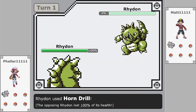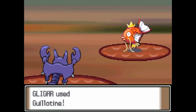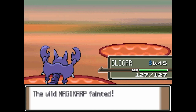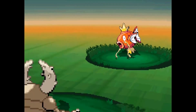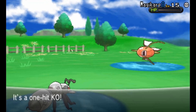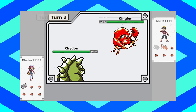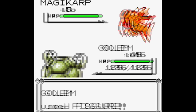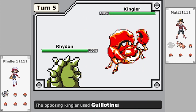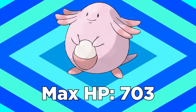Generation 1 introduced three one-hit KO moves: Guillotine, Fissure, and Horn Drill. They worked a little differently in Gen 1 compared to nowadays. In later games, the accuracy of these moves depends on the user and target's levels — if the user is a lower level than the target, the move will automatically fail. If they're the same level, they have 30% accuracy, and if the user's level is higher, it gains another 1% accuracy for every level they have over the target. So if you're level 35 and you try to hit a level 20, Fissure will have 45% accuracy — that's the base 30% plus the 15 level advantage. But in Gen 1, the moves had a flat accuracy of 30% based on speed stats. If you're slower than your target, the moves will never hit, but if you're faster, they have 30% accuracy. In Generation 1 only, the moves knocked the target out by doing a flat 65,535 damage, which seems overkill, because Chansey is the fattest Pokemon in the game and can only have up to 703 health.